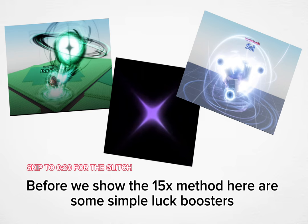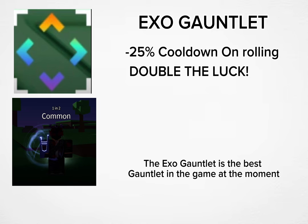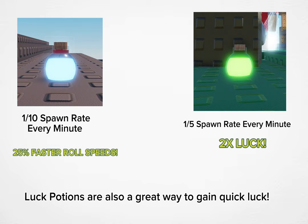The XO Gauntlet is the best gauntlet in the game at the moment. Luck potions are also a great way to gain quick luck. Doing the obby will grant you 30% luck for a minute.